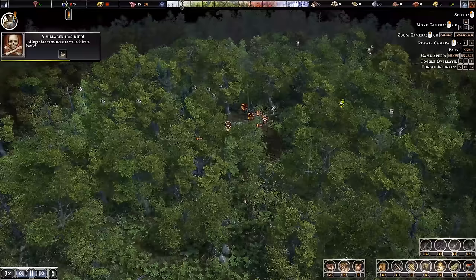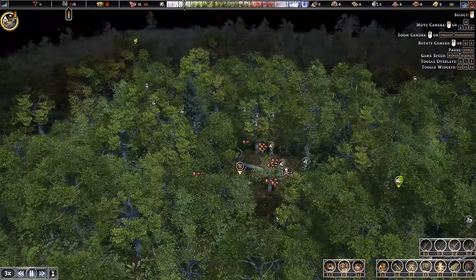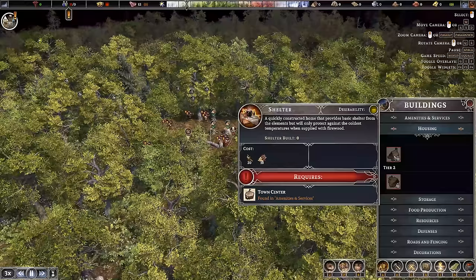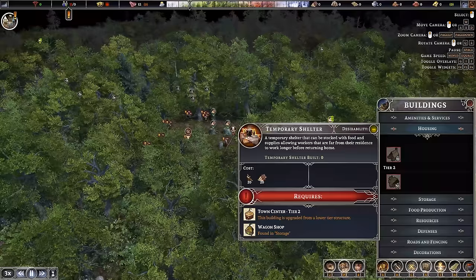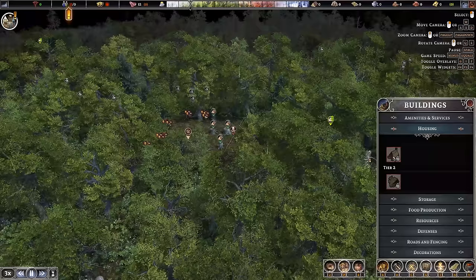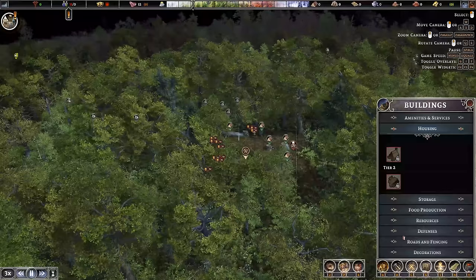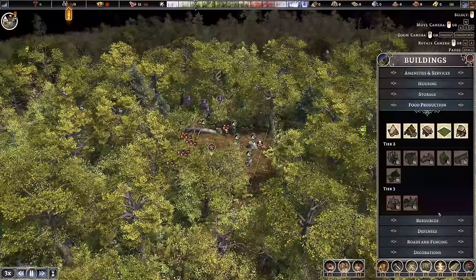We're going to struggle to get a graveyard set up very quickly, so they're just going to be hanging around. A bit of a rough beginning. But at least they're all going to be jumping on here, knocking down trees. We can start with getting a few houses sorted — we start with a shelter. The shelter is always the house we build. A temporary shelter is for people who are working out in the distance. As the citizens get the desirability level up — as they get the food and water and other goods and services they need — they will upgrade these shelters into better levels of housing. We will always be building shelters, and even if there are better houses available, they will upgrade them as we go.